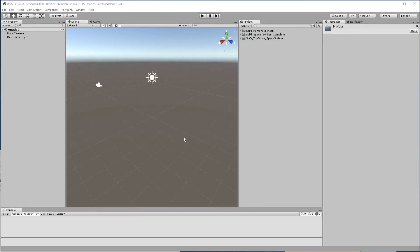This is the first tutorial for the sci-fi top-down game template for Unity. I have two other assets imported for the future of this tutorial, but for now we are going to focus on Space Soldier Complete, because it's an update or an upgrade of the Space Soldier that Polygoner has in its store.